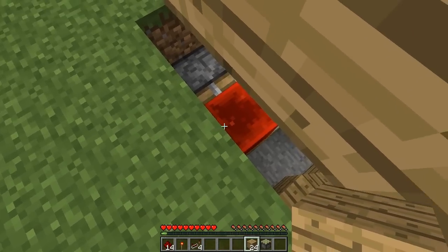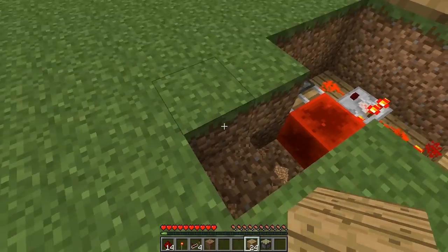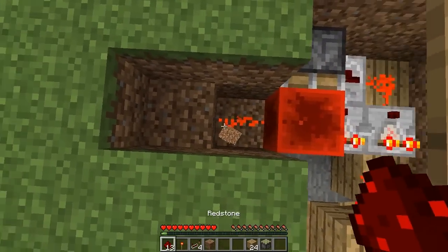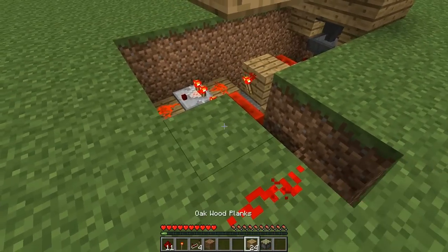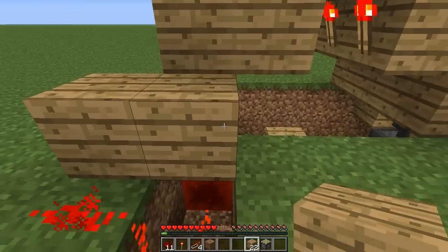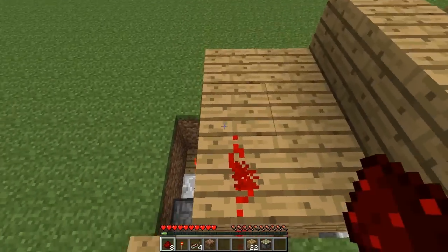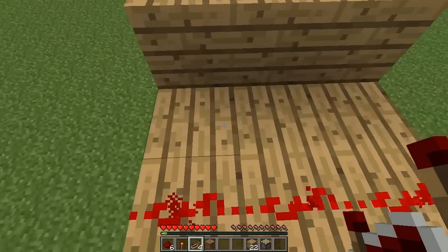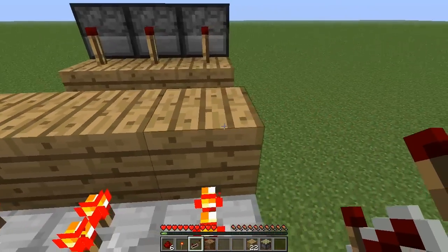To the left of this redstone block dig down 2, then 1 here. Place redstone at the bottom, then on top, then here. Then build up one more and one to the front - redstone on top, and there, then here and there. On this row of blocks place redstone repeaters going into the next row.